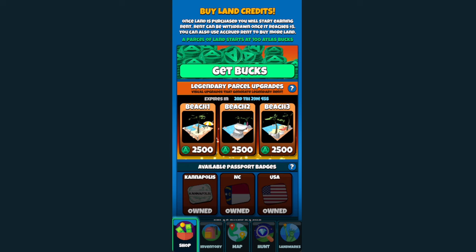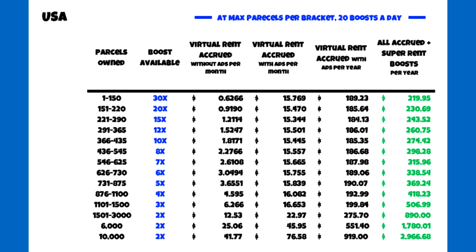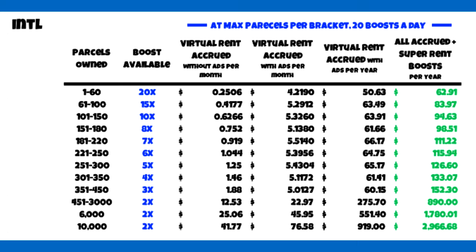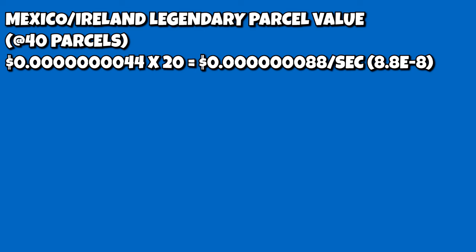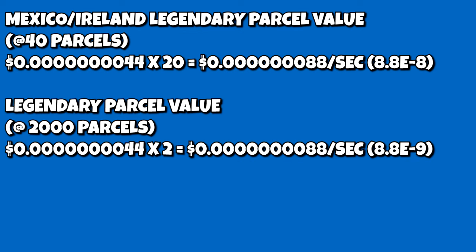Here's the thing. We have boost tier drops in the game, where if you go over a certain number of parcels, it will drop your boost tier, decreasing the value of that parcel. A legendary parcel to someone in Mexico or Ireland with 40 parcels is worth about 10 times more than a legendary parcel to anyone that has 2,000 — not counting super rent boost events, of course.